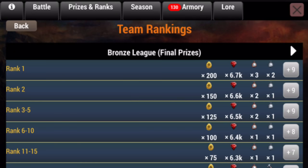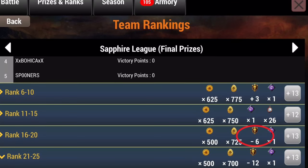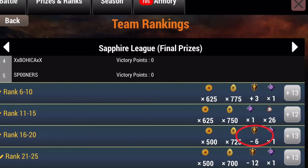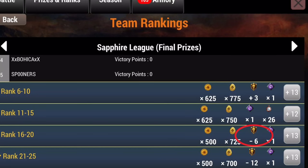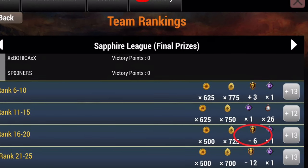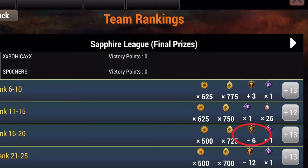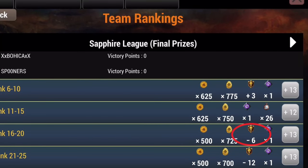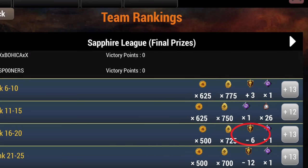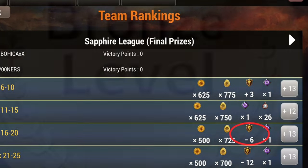Bronze players down here are only going to get rubies and egg tokens. Then looking at sapphire league prizes, they get double what we get — actually a little more than double what we get in gold — however you have to work harder for it. For example, if you're level 40 and you join a sapphire league during a PvP, there's going to be pretty much no one you'll be able to attack for points at such a low level.